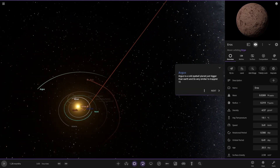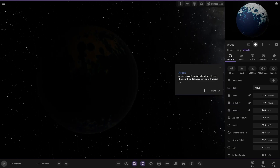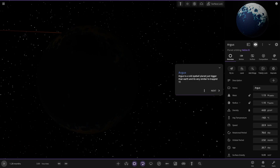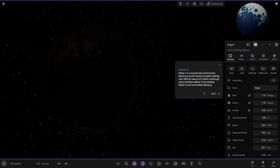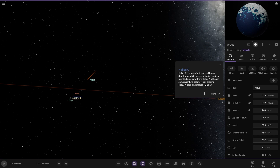Next up we have Argus: a cold eyeball planet, just bigger than Earth, similar to Trappist-1f. Then there's Helios C — another star. Wouldn't actually spot that one at the beginning.